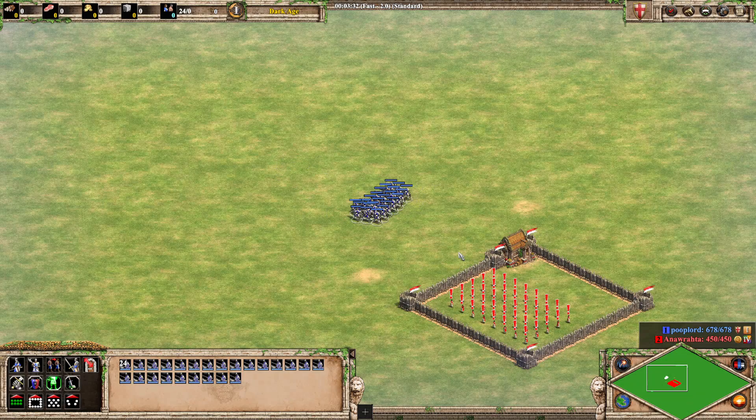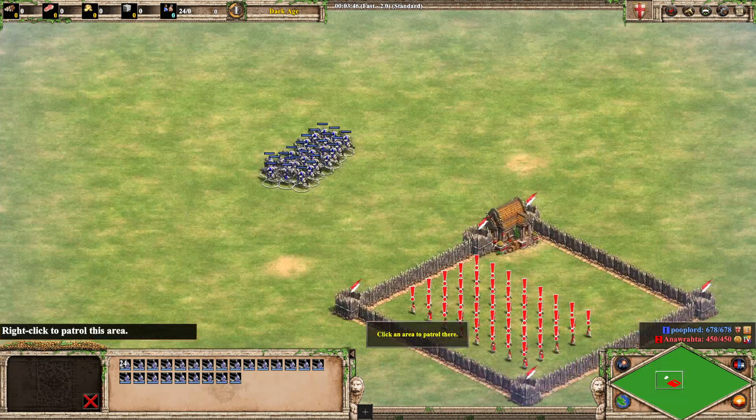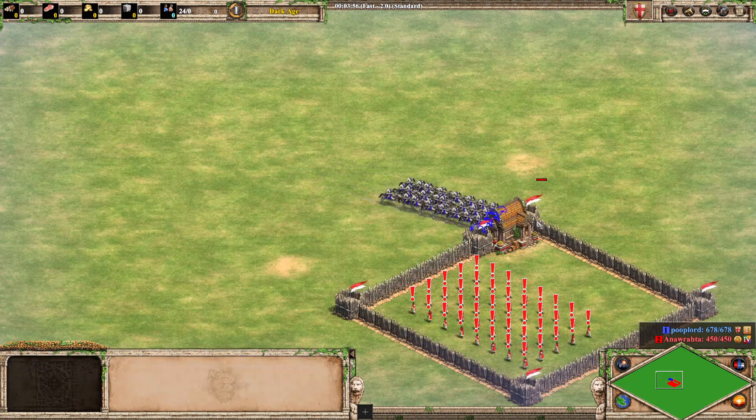So how do we get more units to attack this house? Well, we put them on stand ground. Then we go for the patrol action over here and if I click the house, it should now attack it.